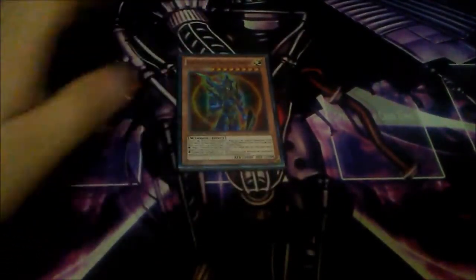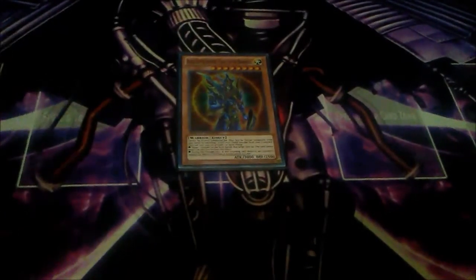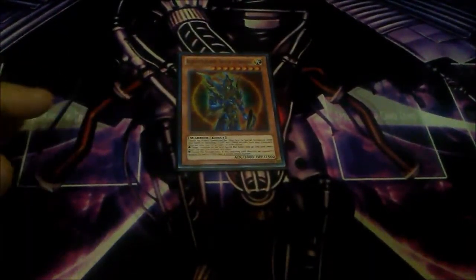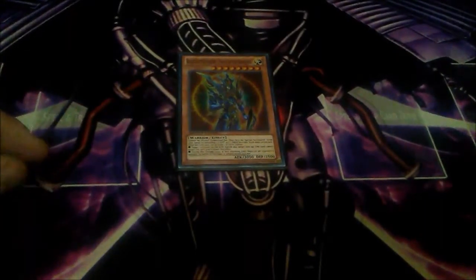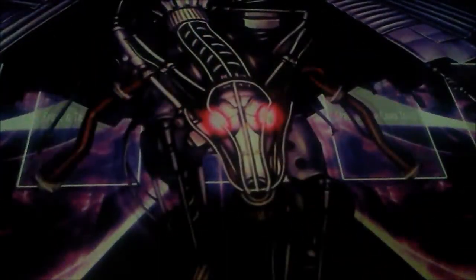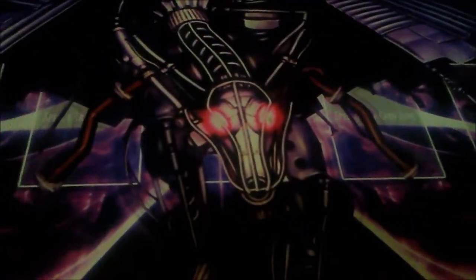The last monster I play is one Black Luster Soldier - Envoy of the Beginning. This is a really good card — I love BLS so much. This card can be searched with Isolde, and since most of my monsters are Light and Dark, that's why I run one copy of BLS. It comes in handy a lot.